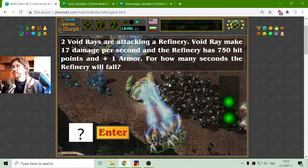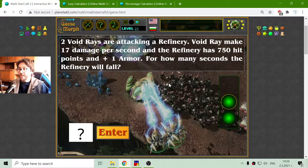The next conditional task needs a little thinking. Two void rays are attacking a refinery — these are the buildings where we get the vespene gas. Void rays make 17 damage per second and the refinery has 750 hit points and plus one armor. For how many seconds will the refinery fall? What to do first is think about that armor — it means every shot of the void ray should be subtracted by one, so void rays will do 16 damage to the refinery.